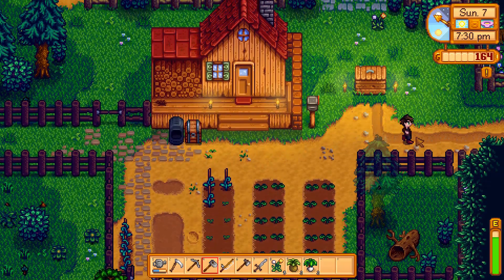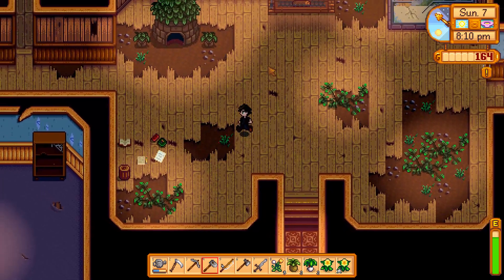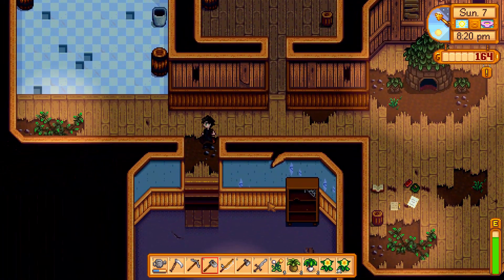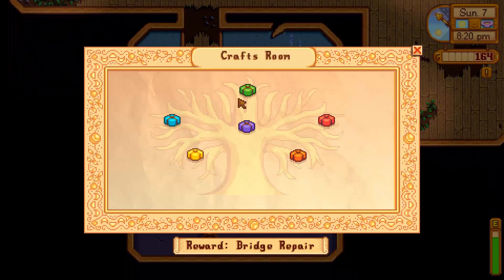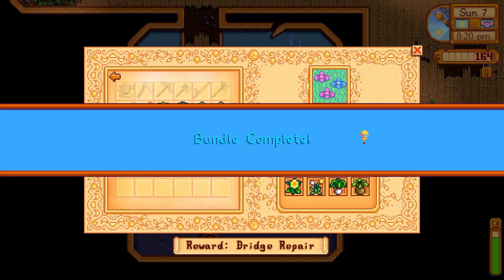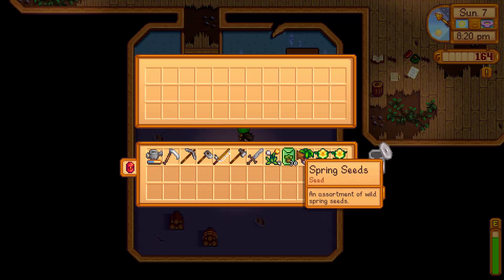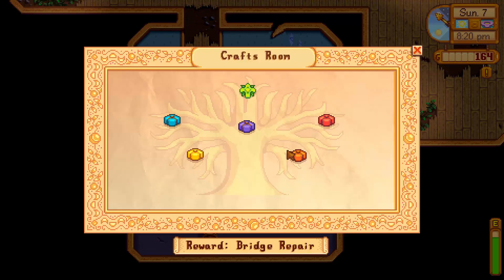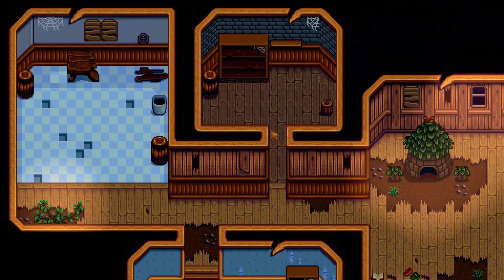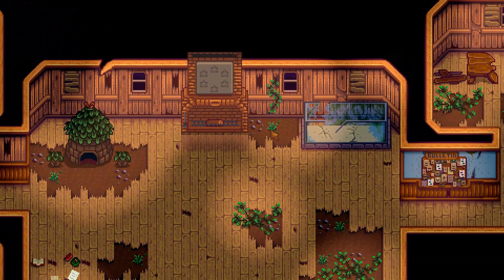I actually have all the foraging we need — all this stuff here. We'll head back to the community center then. It's getting dark and spooky — I hope there's no murderers about. Oh, it's nice and light in here. We can just go in here and complete this area. The horseradish goes here. Bundle complete! Hooray! We get 30 spring seeds — an assortment of wild spring seeds. What's happening? This one just unlocked. Another one is unlocking.